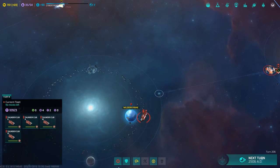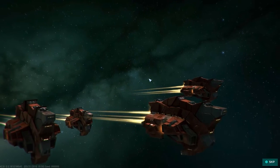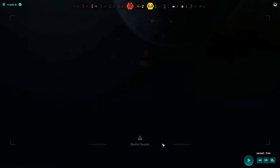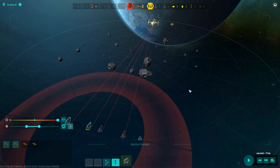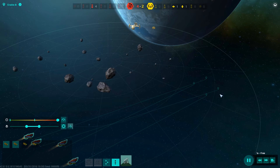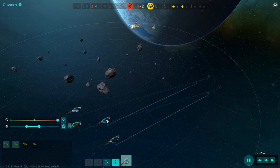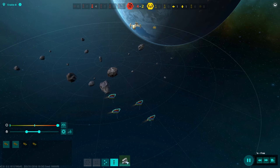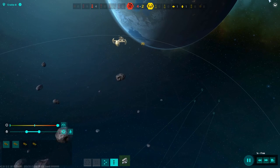One more turn and we get to kill Wilder Prime — actually we can do it this turn! Attack — missile base and starbase. This is the first time we've fought a starbase; we've only fought military outposts before. I'll control-group these guys. With only one ship type there aren't a lot of tactics. These might be different versions of the thunder cub — one has a shield capacitor and the other doesn't.